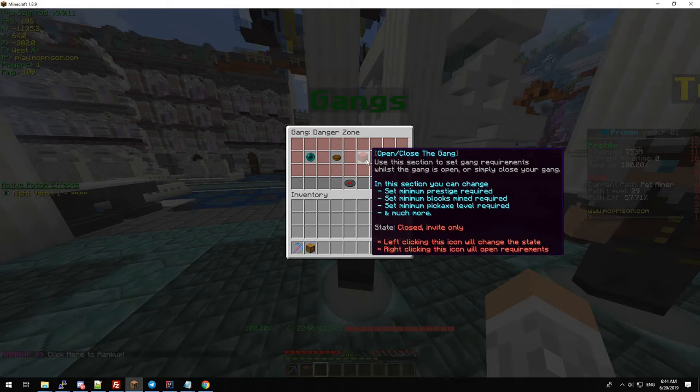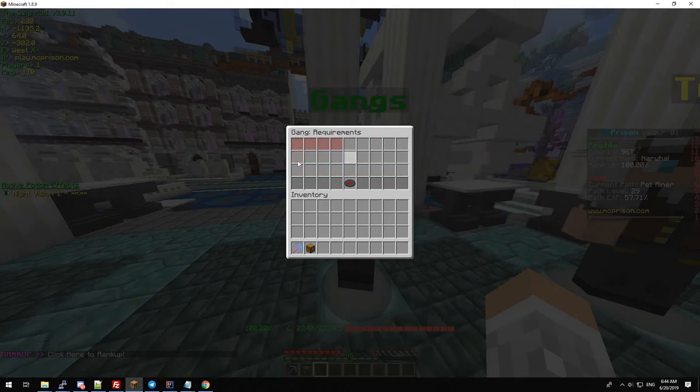To open up the requirements, all you do is right-click. This will open up a new menu. Currently we have four requirements, and these are all modular, so you can enable or disable whichever ones you wish.